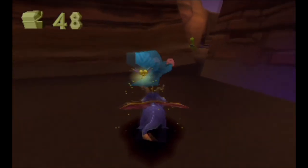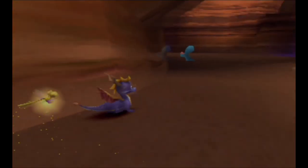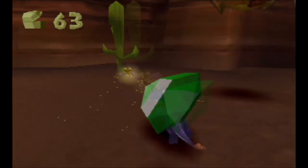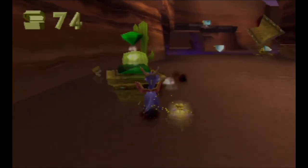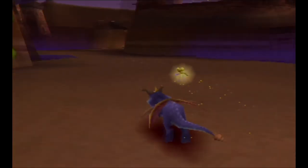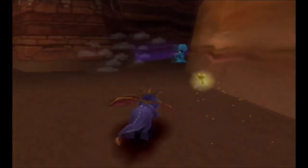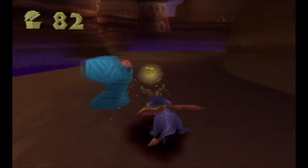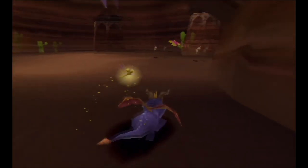Dragon thief — come here you little... Spyro somehow duked me! Well, I've got some gems, I'll deal with him in a minute. Bam bam bam — sweet. Now where is this joker? I think he's coming around here. Got him — that's my egg! Okay, there were some enemies around here, let's get them.